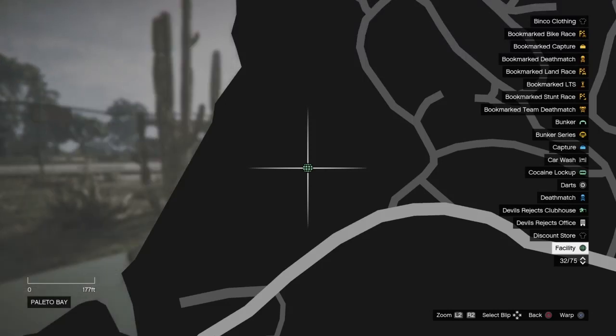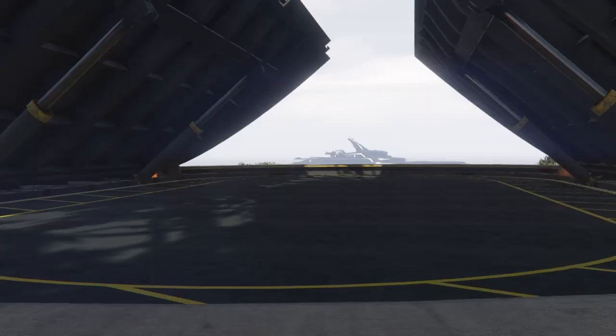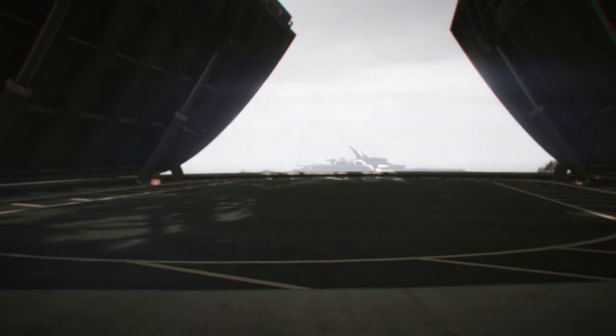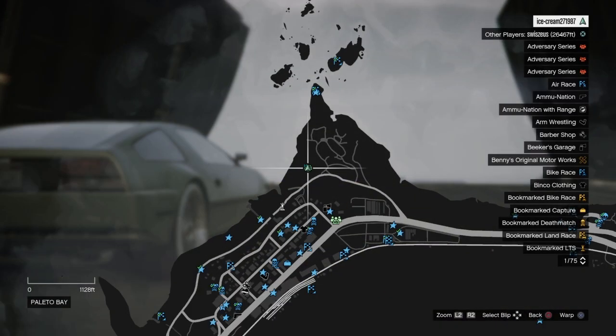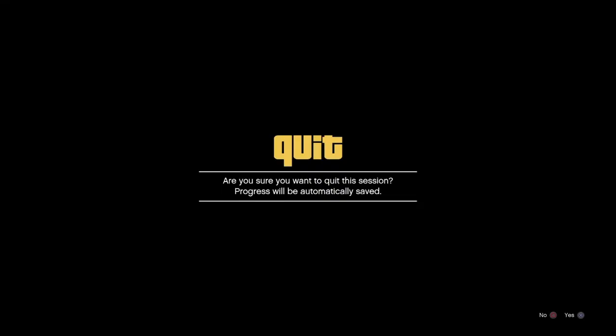What is going on guys? Ice Cream here. In this video, I am going to be showing you guys how to put a BMX in your facility solo. This is going to be used for another glitch that I will be posting a video about later, but this has also been used in quite a few car duplication glitches as well, so it is kind of handy to have.